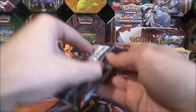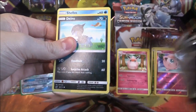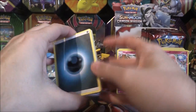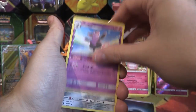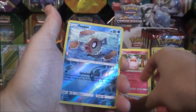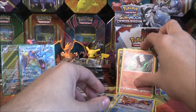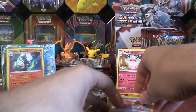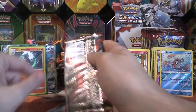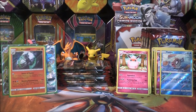On to the next pack. We have a Dark Energy, Grumpig, Mawile, Muk, Dino, Shellos, Corphish, Minccino, Magikarp, Reverse Vibrava, and an Alolan Marowak holo. Very nice — that is our third Alolan Marowak holo now. We pulled one during the pre-release, and I also traded for one during the pre-release. Then I pulled the second one, and now we have the third one. First holo though — Alolan Marowak, very, very cool.